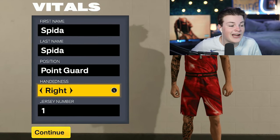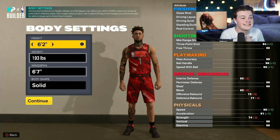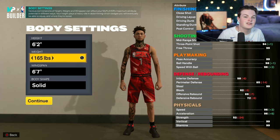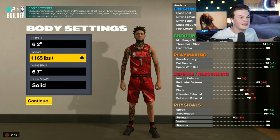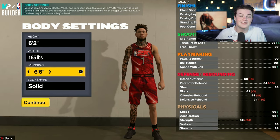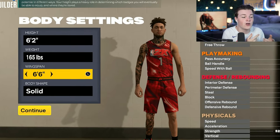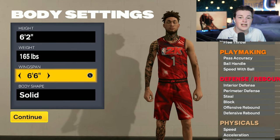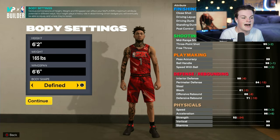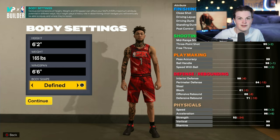Starting off with this build, the position you want is point guard — handiness and jersey number don't matter. For your body settings, go with 6'2 for the height and minimum weight so you get all the speed you need, since you don't really need strength on a point guard build. For your wingspan, go with 6'6 — this allows you to get all the contact dunks as well as the attribute caps for shooting and dribbling animations. Body shape is personal preference.